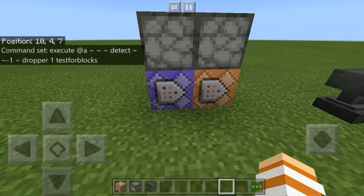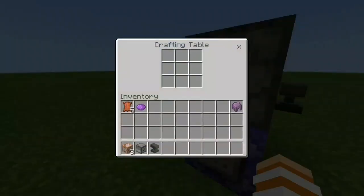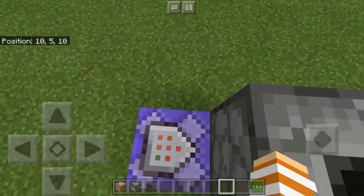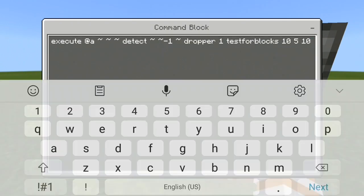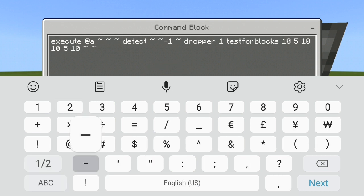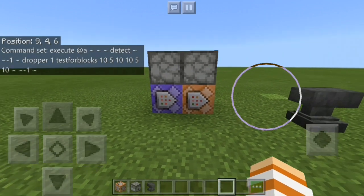Then you have to take the coordinate for this dropper on top of the command block. Let's destroy this first and take the coordinate. As you guys can see in the top left corner, it's 10, 5, and 10. So I have to put that in: 10, 5, 10. And again: tilde, tilde, minus one. So you're gonna test the blocks under you — minus one.